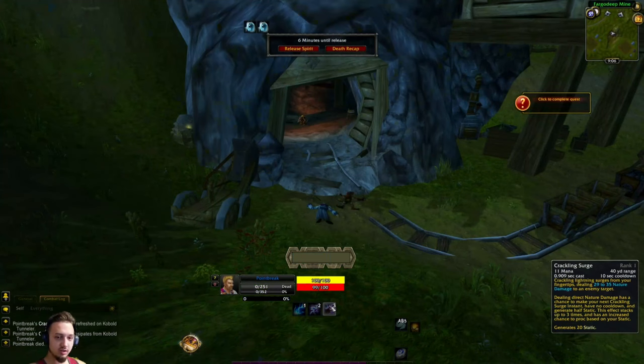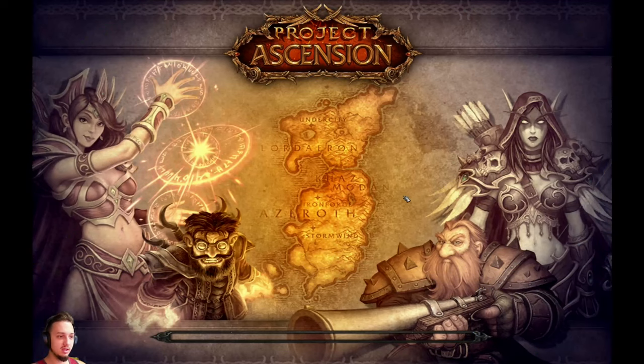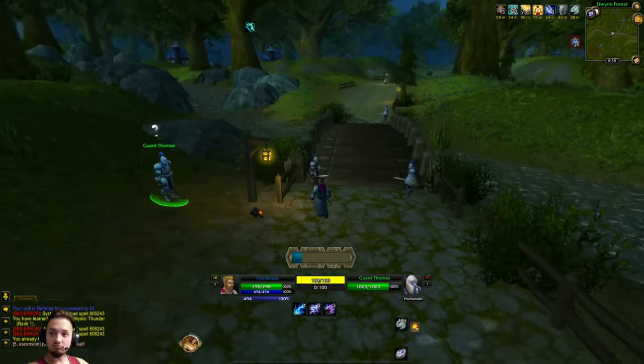We were using our new ability Crackling Surge — basically another ability to throw into the rotation. It sometimes gets instant casts and you can recast it. But it also generates Static, which I wasn't paying attention to, and I got overloaded and died.